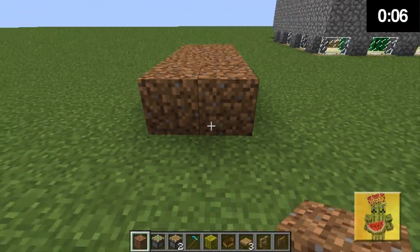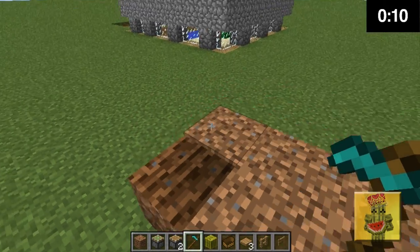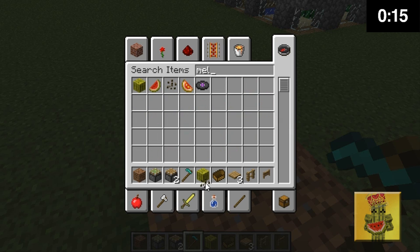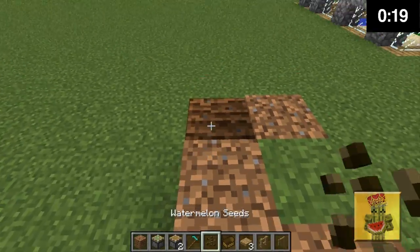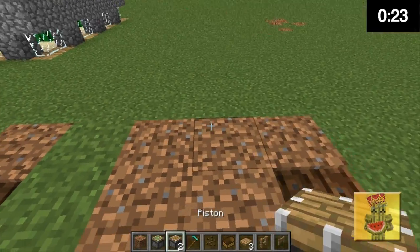Get your diamond hoe — you need to hoe the left one, hold the right one as well. Get your melon seeds. Unfortunately I messed up, I didn't have any melon seeds. Obviously you're going to plant the melon seeds — that's what you're supposed to do. So you plant the melon seeds left, plant it right, and you get two pistons — one there, one there.